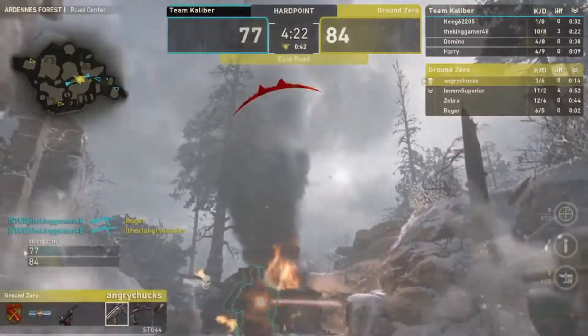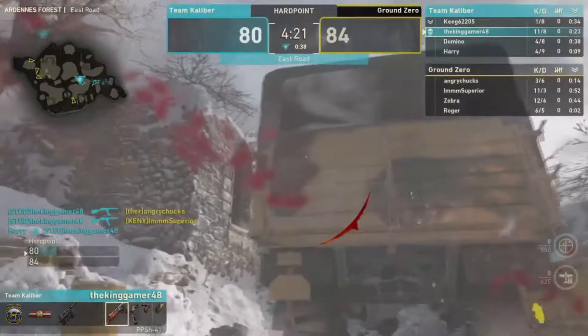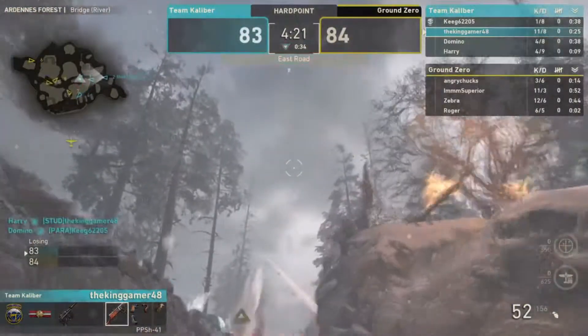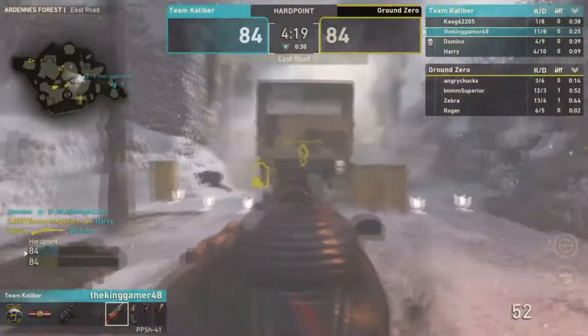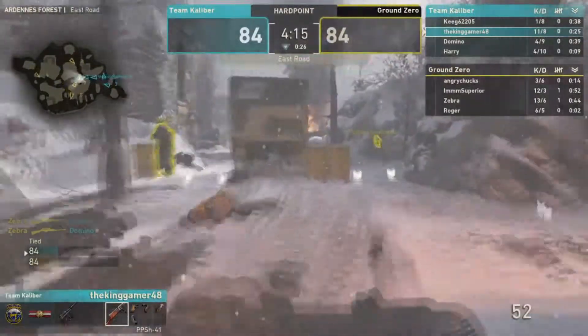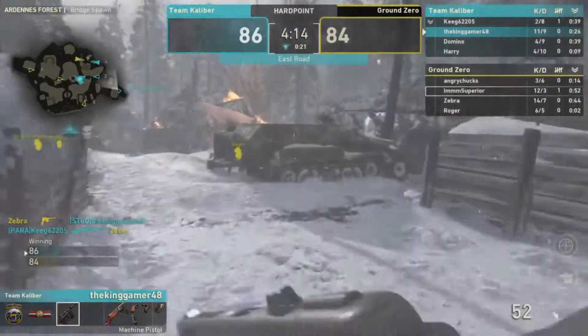Kenny has a triple kill coming in — huge triple kill — but then gets team-killed by Harry. That's brutal. Just as you think he could do something, a team kill ruins it. Zebra does manage to get that kill though, so they stick with him.